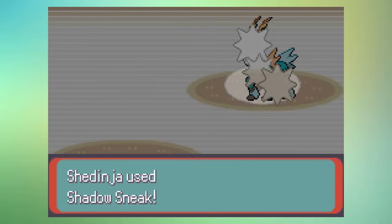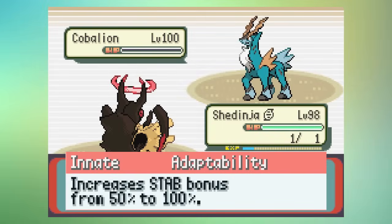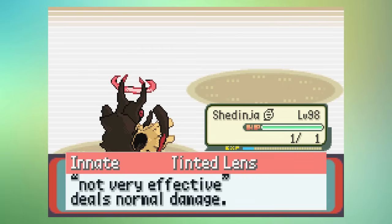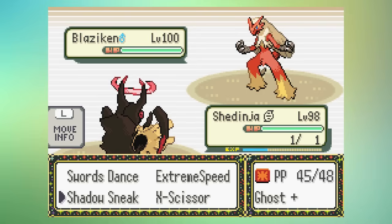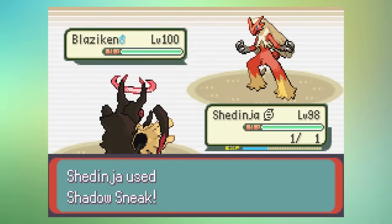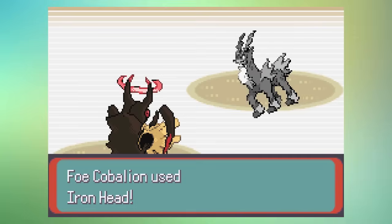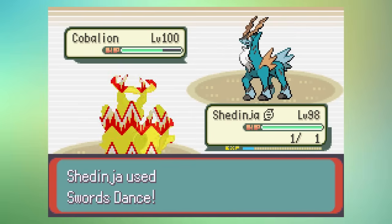Its rather low Attack power is boosted by its ability Adaptability, doubling its STAB damage, and Tinted Lens, which hits not very effective moves normally — great for Bug type moves. Two free turns allow it some setup. Swords Dance is going to be its best friend here. It can get a plus four to its Attack, then it can strike.